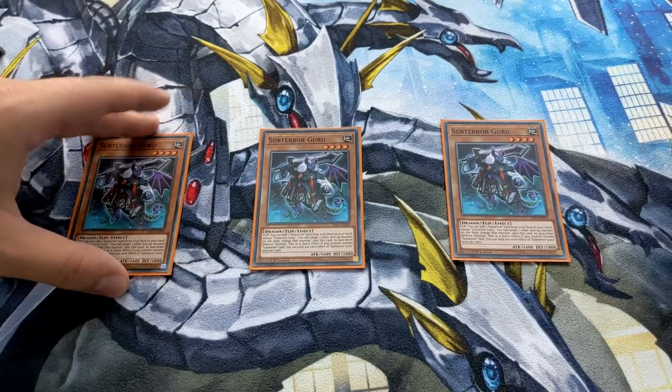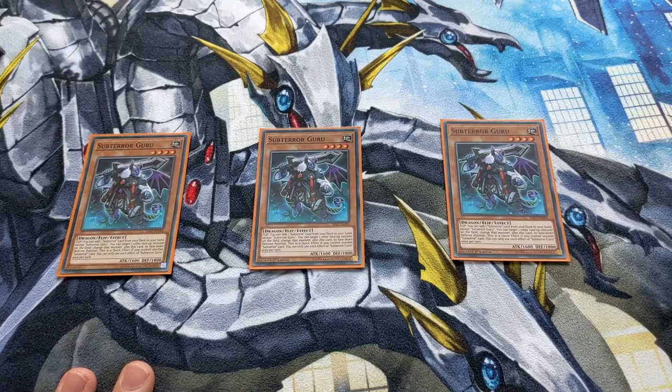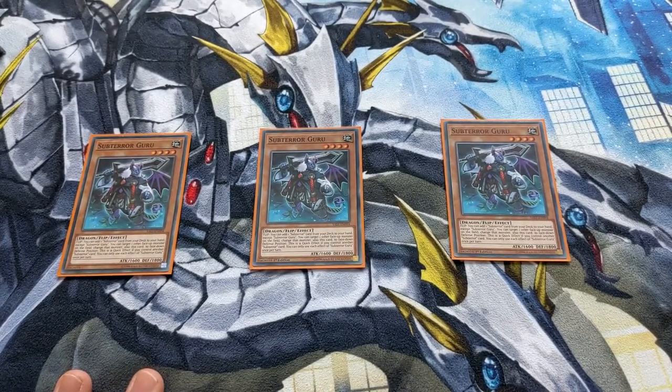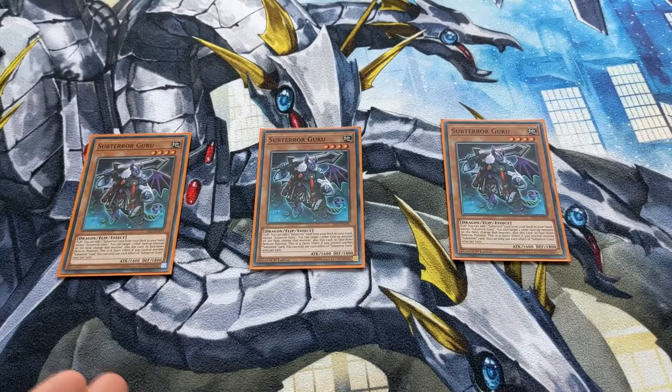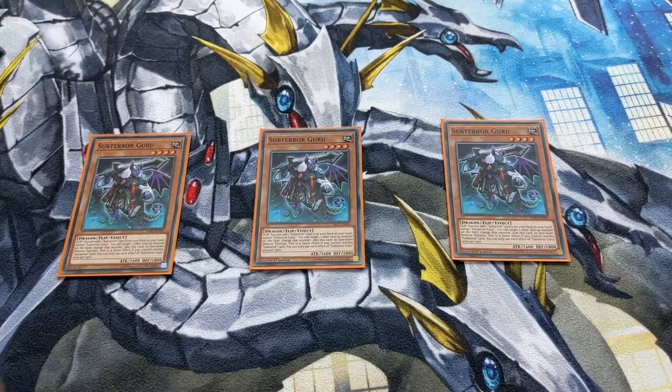First of all, you're playing three Subterra Gurus — it's the bread and butter of your deck. When it is flipped, you get to add one Subterra card from deck to hand. Also, it has a quick effect: if you control another Subterra monster, you can target one monster on the field and change that monster and this monster's position to face-down defense. It's a good way to reset itself so you can use its effects recursively.